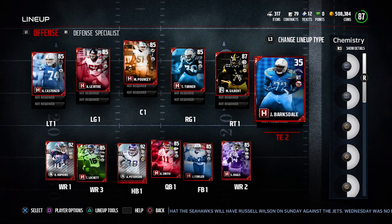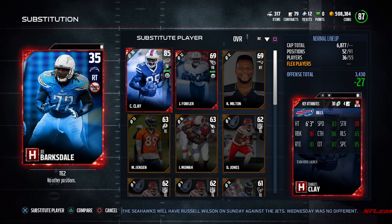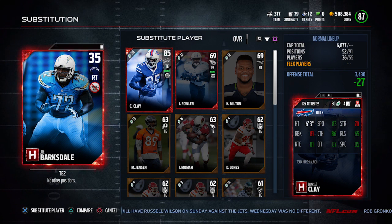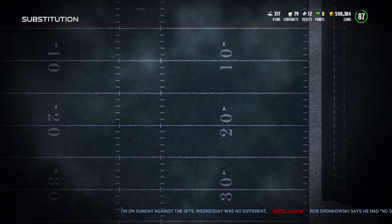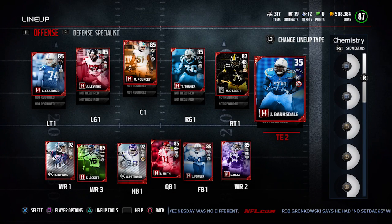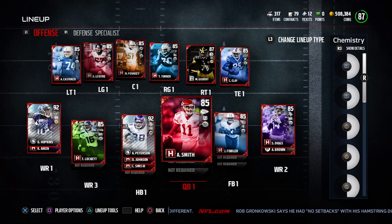One thing I did want to point out — my backup tight end right now, I'm actually using Joe Barksdale. The reason for that is because I really want to have kind of a power running game, and if I don't have another good tight end — I have Charles Clay, and then anything beyond that is just garbage. So basically what I've been doing is putting Barksdale in there on occasion and utilizing him as a tight end to kind of seal the edge on run blocking. I think that's a pretty good thing that I've been implementing, and it's been working — even on salary cap I've been doing it.